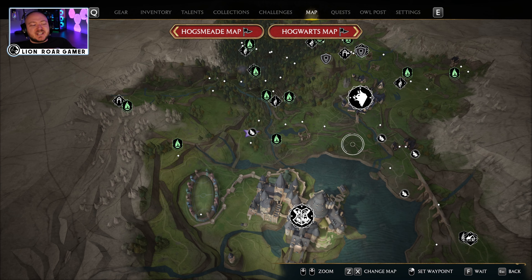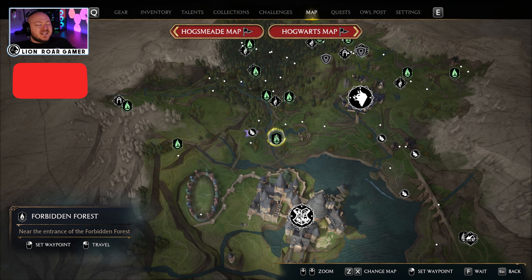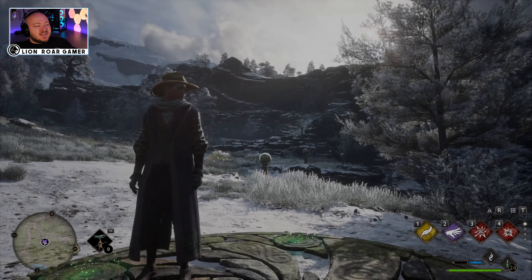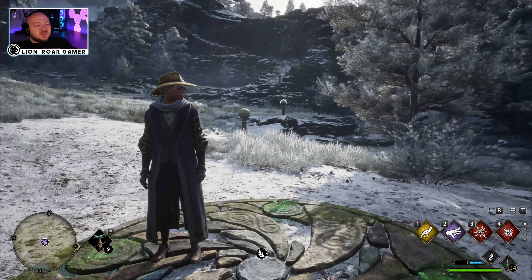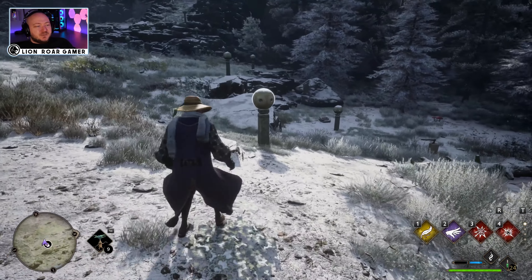All right, starting out on the map, we are just north of Hogwarts. Here's the Forbidden Forest Floo Flame, and we went just west to arrive at this point. This is actually a pretty simple one once you know what to do. We basically just need to use our basic casts to pop all these balls.